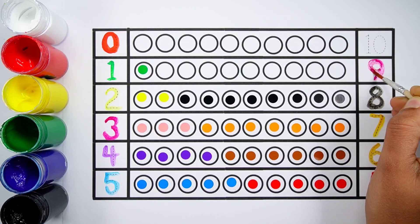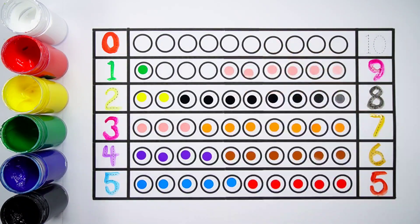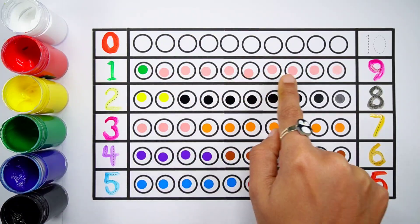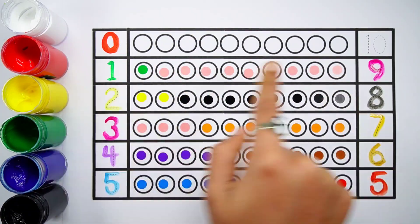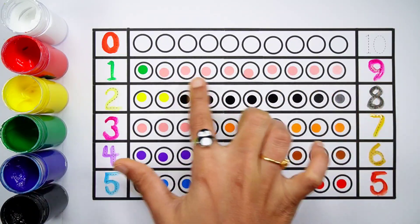Number nine. One, two, three, four, five, six, seven, eight, nine. Nine balls. One plus nine makes ten. One, two, three, four, five, six, seven, eight, nine, ten. One plus nine equals ten.